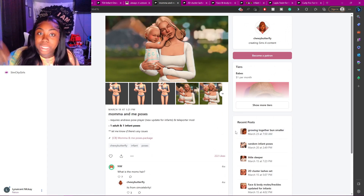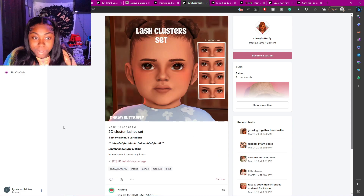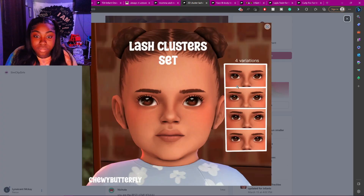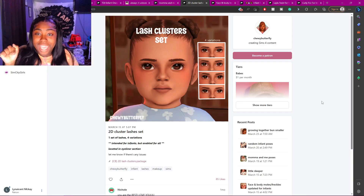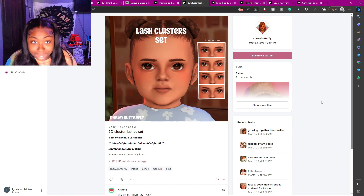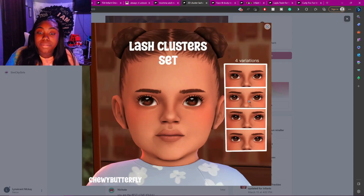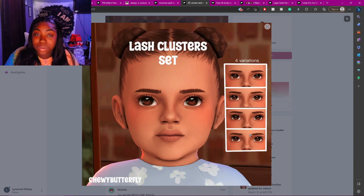The next one is some lashes — these are some 2D cluster lashes. They are really cute natural lashes. If you want some natural, cute lashes for your sims, these are a great option.